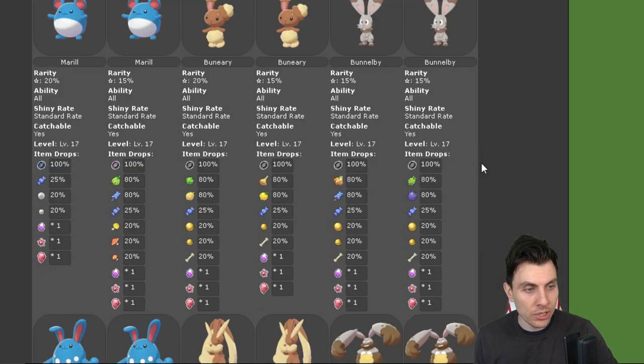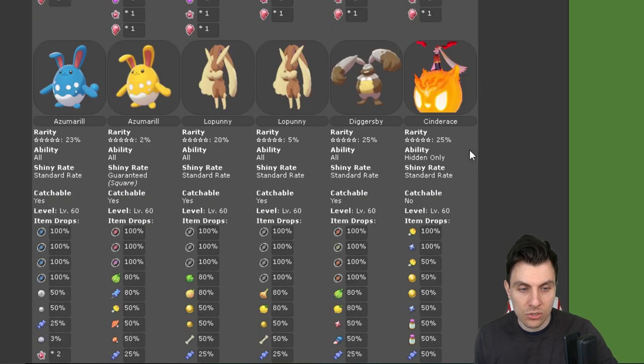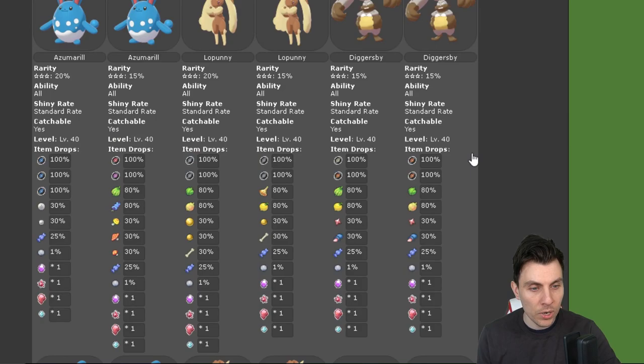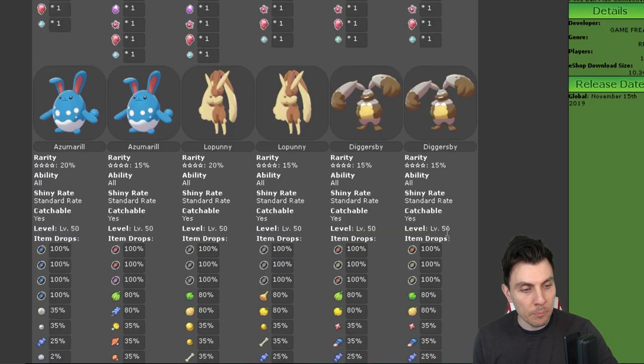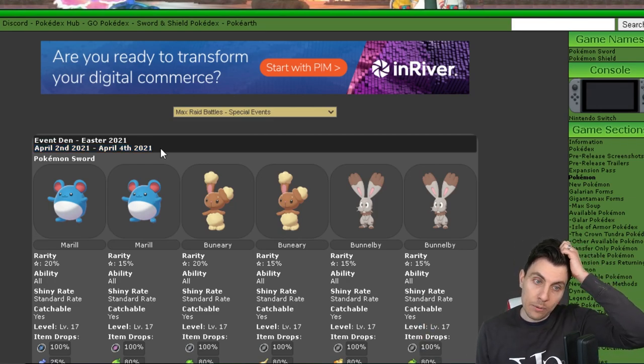Sword and Shield are exactly the same, so you're going to get the same Pokemon in each star rating in Pokemon Sword as in Pokemon Shield — it doesn't matter which version you have. Just to recap: the event is running from April 2nd until Sunday the 4th, over the Easter weekend.